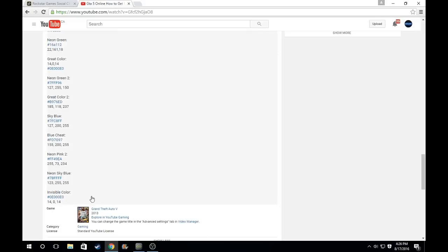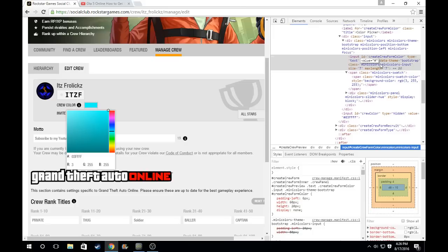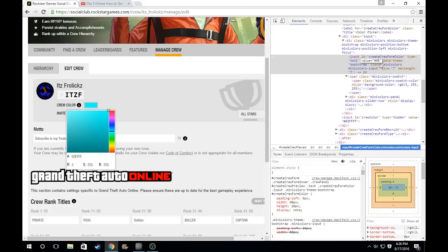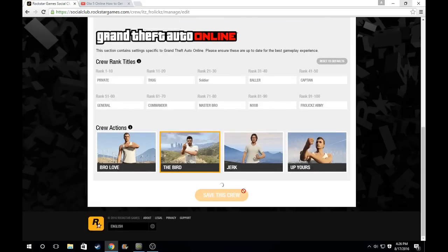It's just a different hex value. That one's not working anymore, but you can try typing it in. I'm pretty sure it does not work anywhere though. Let's try 0 E 0 0 0 E 0. If it does work, what you're going to want to do is just double-click on this, delete whatever is there, keep the hashtag, type in 0 E 0 0 0 E 0, and click enter. It'll flash a couple times.